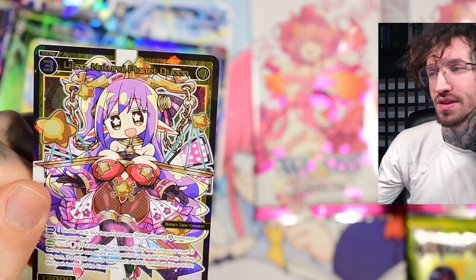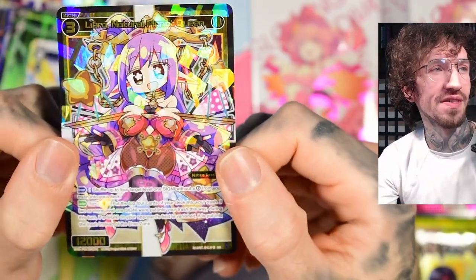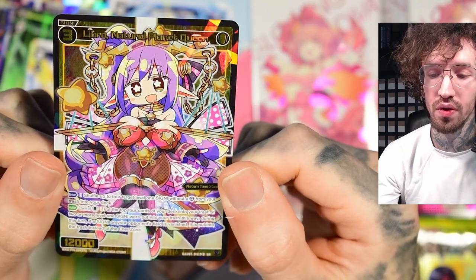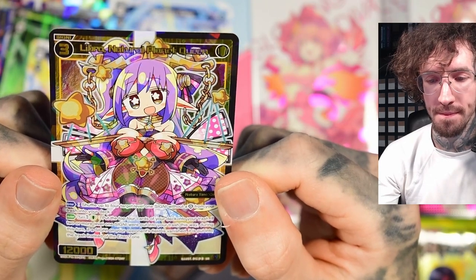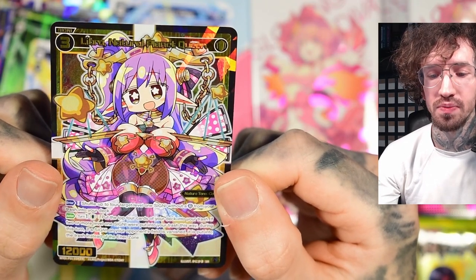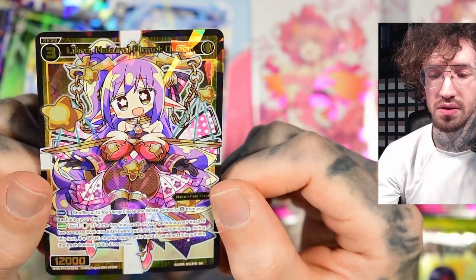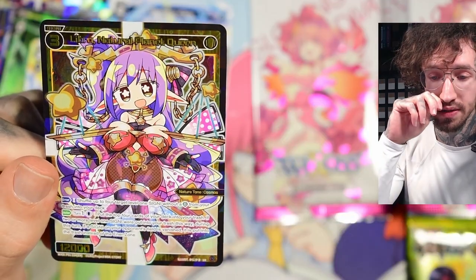Another SR — not one from the list I wanted. Libra — I'm not a fan of the art style. She shuffles up to four target level one signis without the G from your trash into your deck. Maybe you could put this into a white Acro deck, but I don't know how many small signis that deck plays.